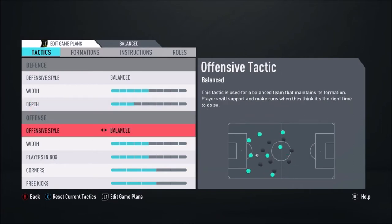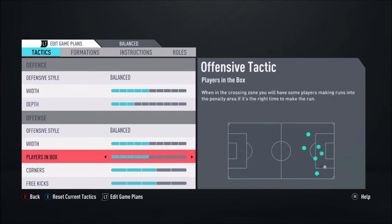For the offensive style, I'd keep it on balanced again. The team will pretty much maintain its formation — you won't have players blitzing up the pitch like with fast build-up, but you also won't have players constantly dropping back to make passing angles. With balance you get a bit of everything. Width, again, don't play around with that. Players in the box — I usually have it on three, but after playing around I find having it on five, so you have three players in the box, is more effective, especially for this formation. We'll get into why in a sec when I show you the instructions.